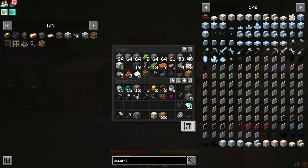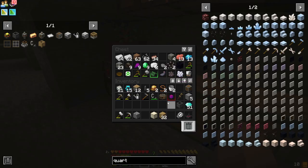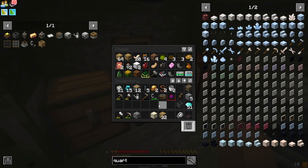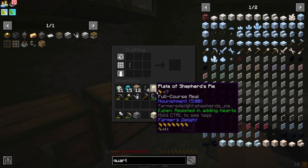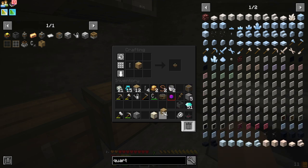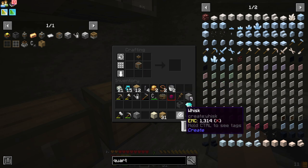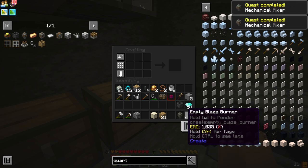We had like four cogwheels at one point. Am I just blind to it right now? Yeah, I seem to be blind to it, so I'll make one. We have the cogwheel up here, andesite, and the whisk. Now we've got ourselves the mechanical mixer.